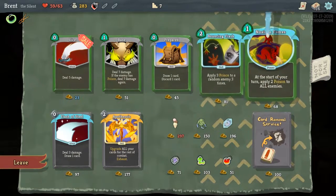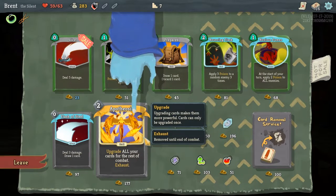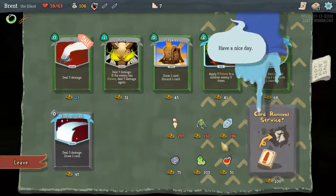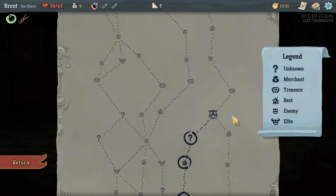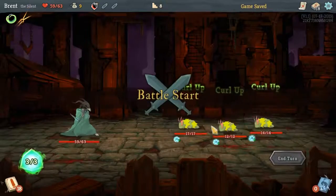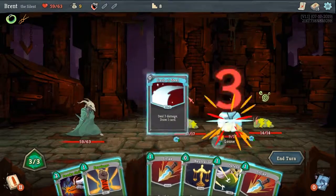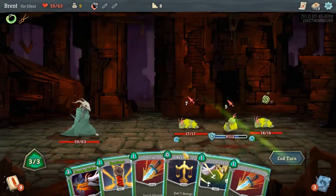Apotheosis is really good. Do we want to remove anything first? I think we'd rather take Flash of Steel, because the problem with discard is you need to draw back into stuff really quickly. So Flash of Steel first. The goal was to get the All Out Attack, which we did not.